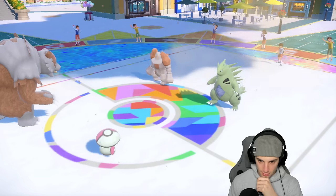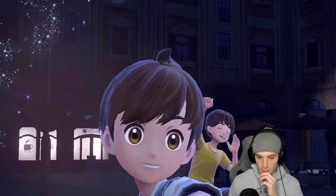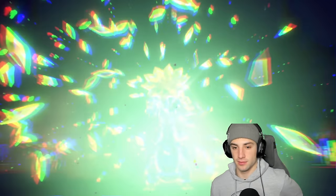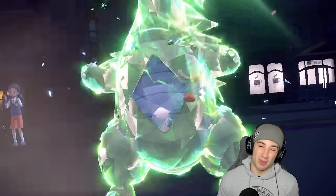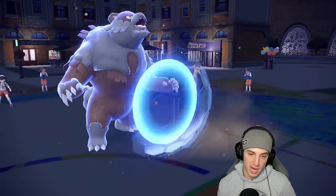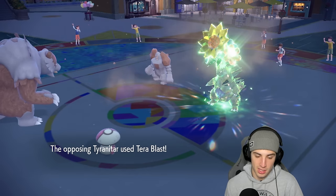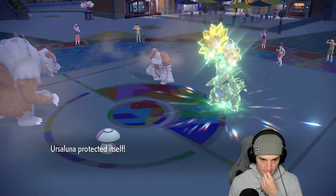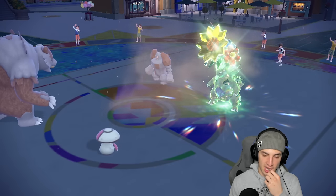Tyranitar is gonna pop a Tera here, maybe go Flying. Yep, Tyranitar goes Flying — it goes Grass type actually, which I don't mind. I can still Hyper Voice that, Palm Puff it, or Blood Moon it. I'm looking to put Regirock to sleep so my bear is gonna Protect — we put up a shield. Tyranitar goes for Tera Blast, so this is a beautiful Protect for us. Regirock Iron Defenses up — I don't like that, but good thing I'm special attacking.